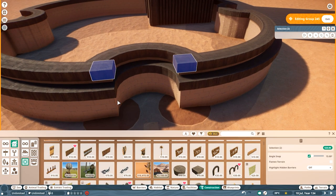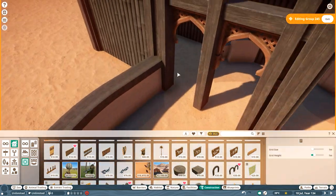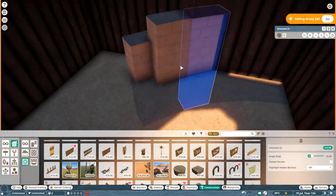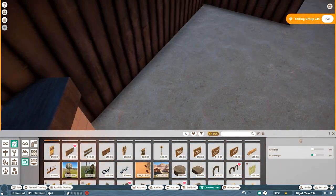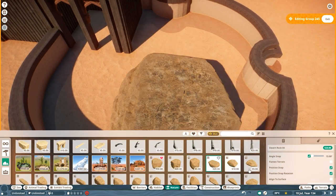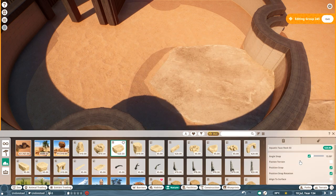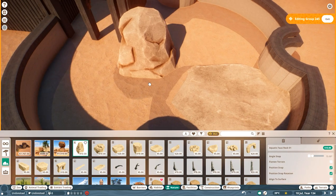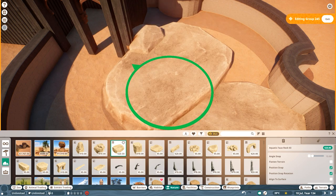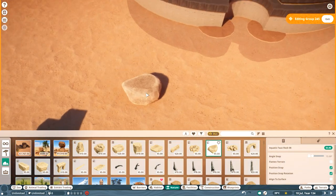I understand creative freedom — Planet Zoo 2 is all about creative freedom. I've built wacky and crazy stuff; case in point, my zoo is floating. But sometimes I want to build something realistic and the hitboxes limit me in that way. So you have creative freedom, but then when you want to build something realistic it's actually blocking you. What's the creative freedom there?